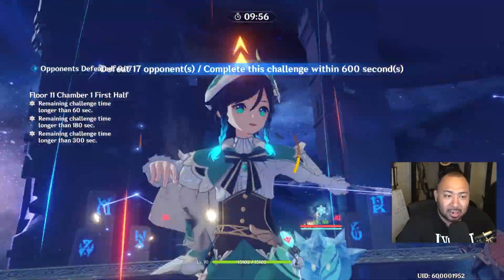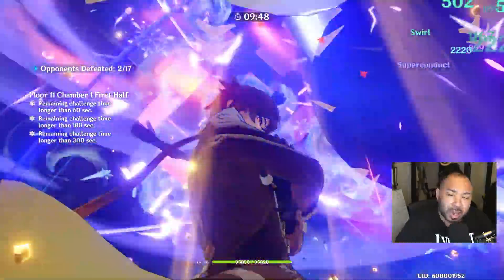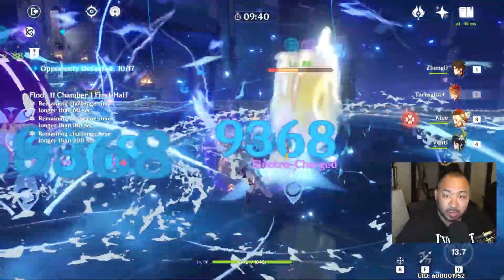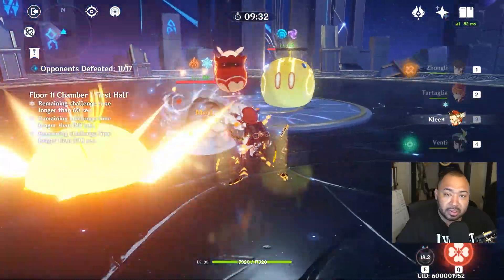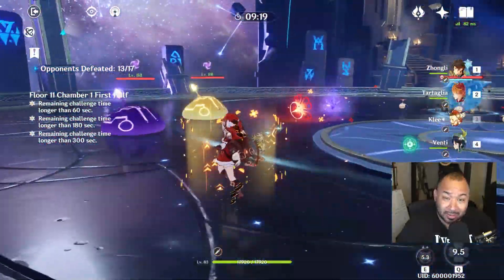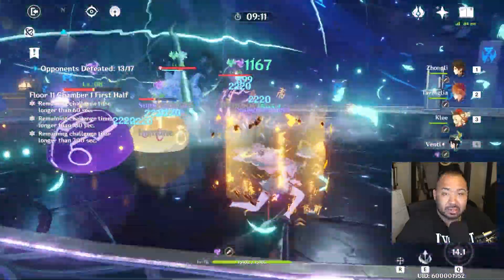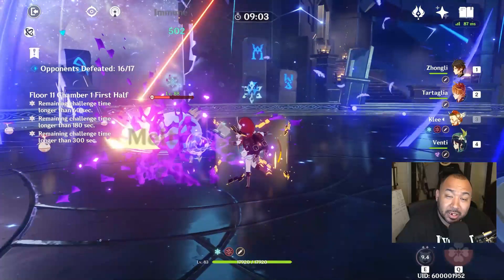These HP builds are designed more for building Zhongli as a support — just to keep your team alive, switching to Zhongli to utilize your shield before switching to another character, or dropping his ultimate and pillars to create resonance damage while your primary character is active. For squishy characters like Klee or any future DPS, you can build Zhongli as tanky as possible — maximum HP, crit rate, crit damage, and energy recharge or HP percent. The higher your HP, crit rate, and crit damage, the more damage output you'll deal regardless of how much attack you have.